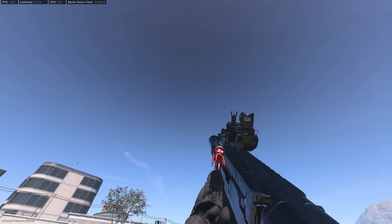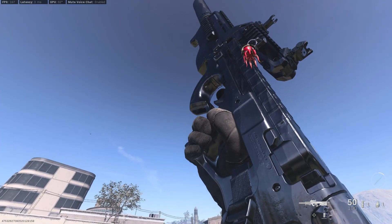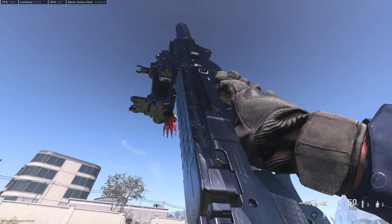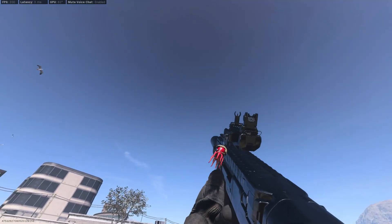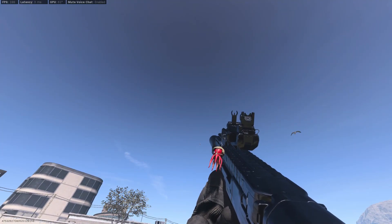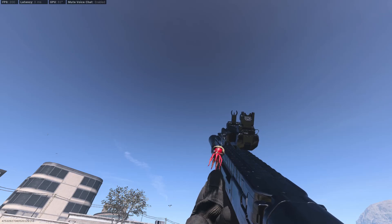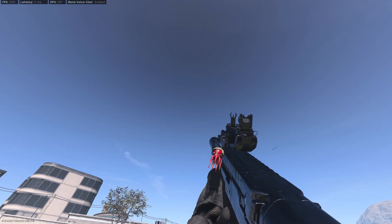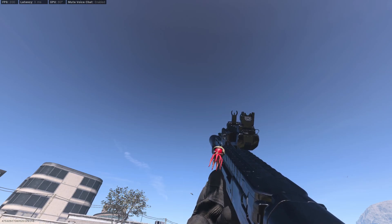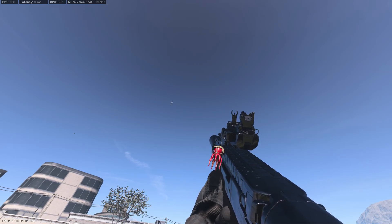Moving on to SMGs — the first one is the P90. The P90 is just super fun to use because it's super accurate and has that high ammo capacity. The only problem is that it's a bit of a pea shooter — it doesn't do a lot of damage — but it more than makes up for it with natural recoil control and speediness. Of course I have the Bespeckled Cephalopod on this thing because Smuggy Puss is an icon.